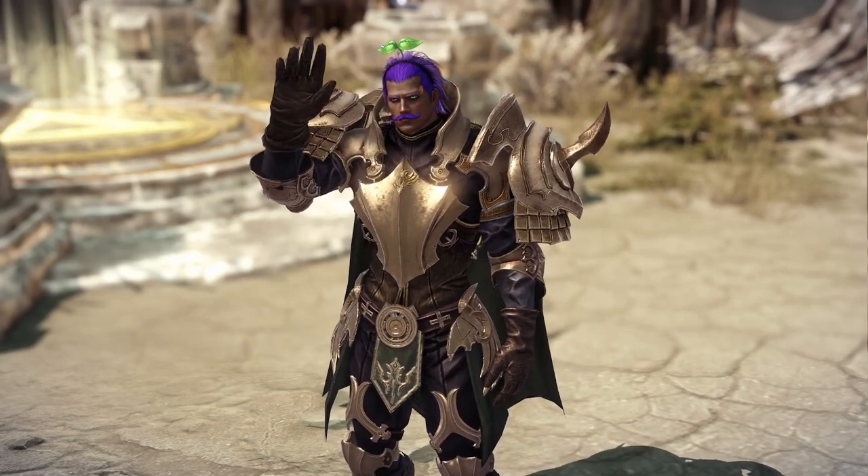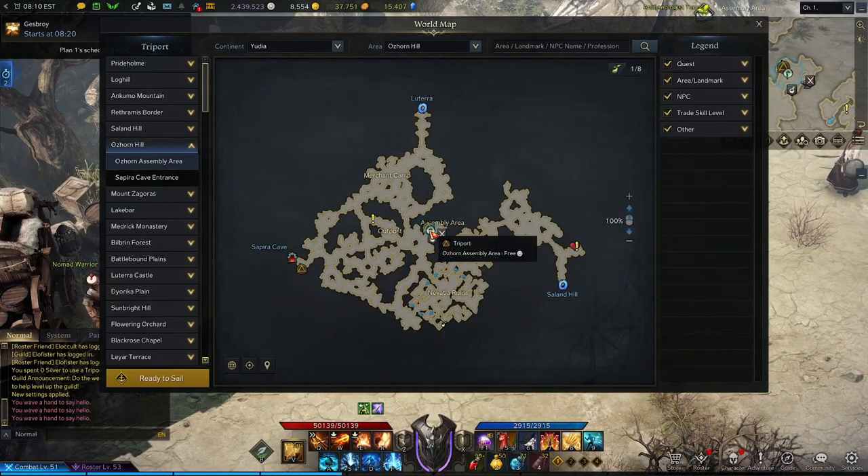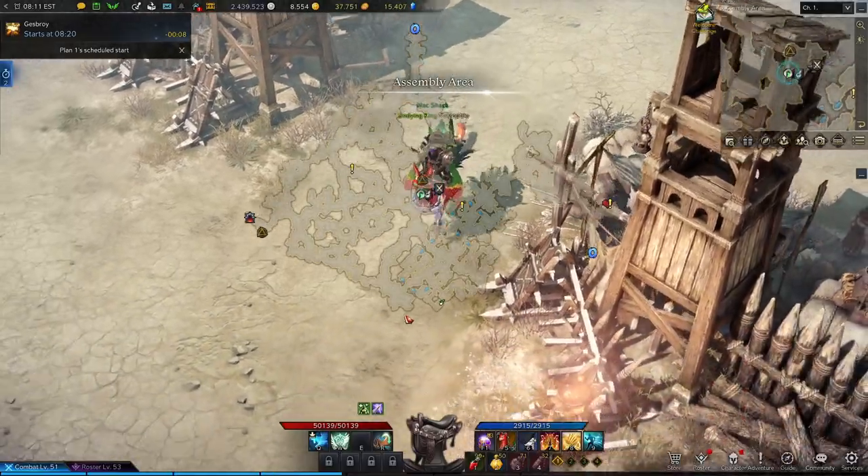Hello! I'm Necro and today I'm going to be walking you through the adventurous tome of Ozhorn Hill. We're going to be starting out at the assembly area triport. We'll begin by leaving town and heading south.